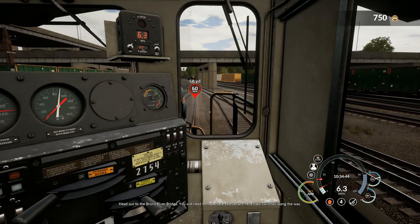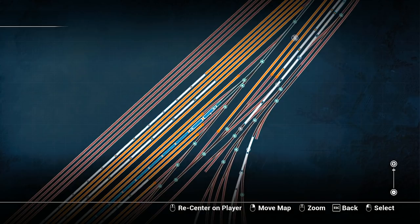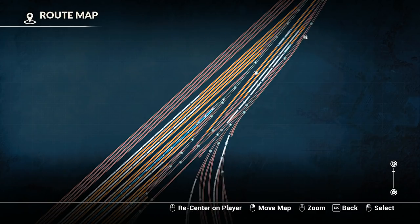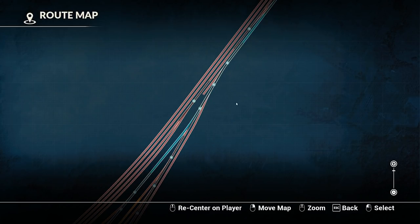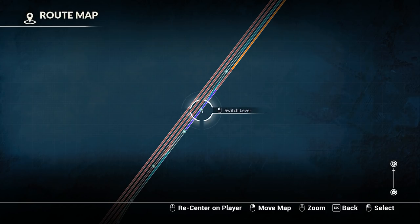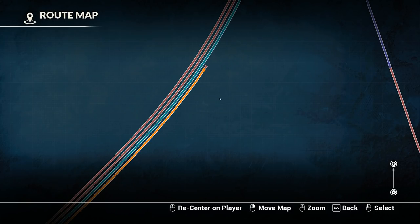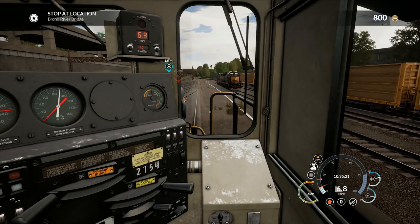Head out to the Bronx River Bridge. You'll need to make sure you set any necessary switches along the way. Everything looks good on the map. Had to make one switch so we don't dead-end on that orange line. That should be all we need right now — let's go to the Bronx River Bridge.